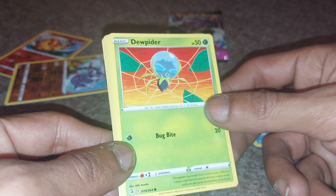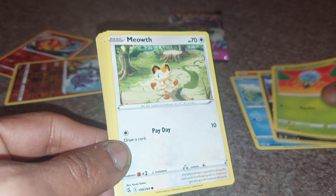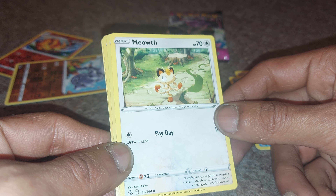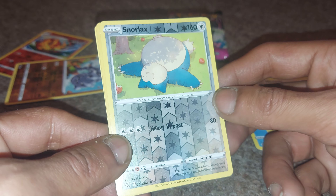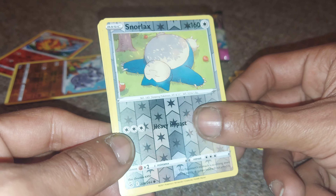Dupida up next, having 50 health points, being a leaf-type Pokemon with a move of Bug Bite. Meow with 70 health points, normal-type with a move of Payday. Snorlax, 160 health points, normal-type Pokemon with a move of Heavy Impact.